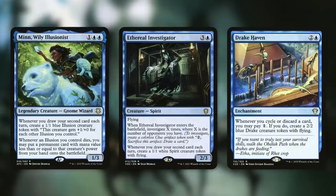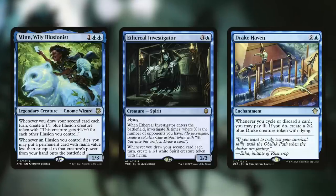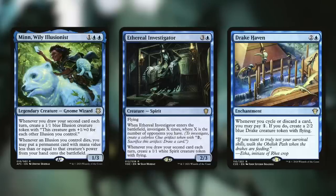Mu Yanling: whenever you draw your second card each turn, you get a 1-1 illusion that gets +1/+0 for each other illusion you control — those can become quite massive. Whenever an illusion we control dies, we can put a permanent card with mana value less than or equal to its power directly onto the battlefield for free. We can draw that second card pretty much every single turn once we're set up properly. With ways to untap our commander, just activate once, hit that trigger, then next turn untap and do it again and again.